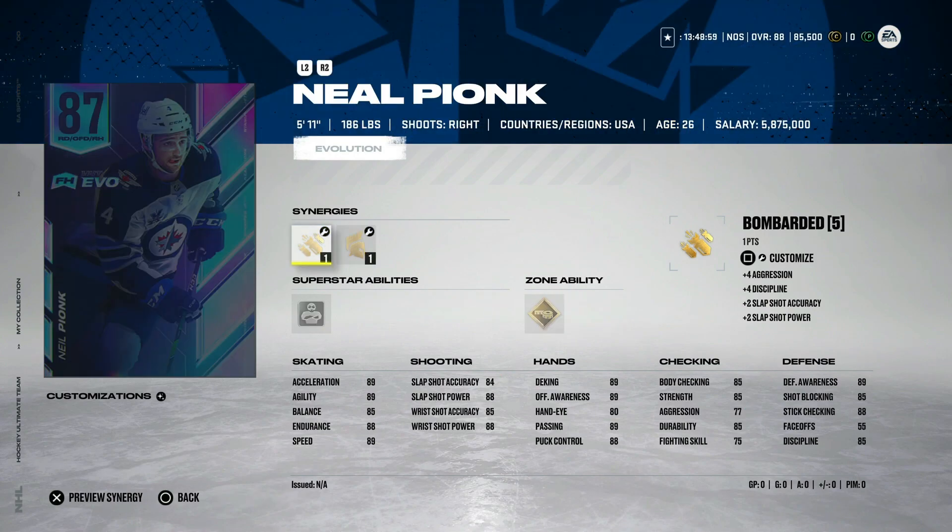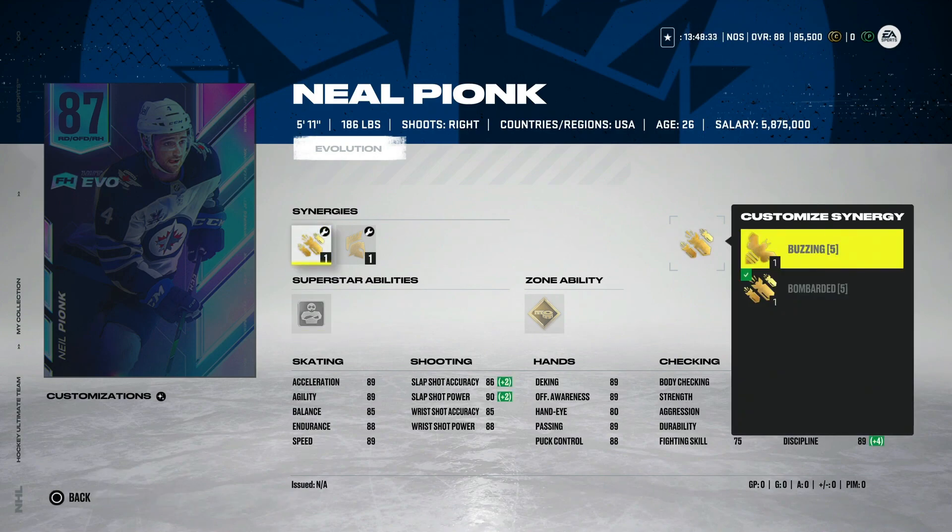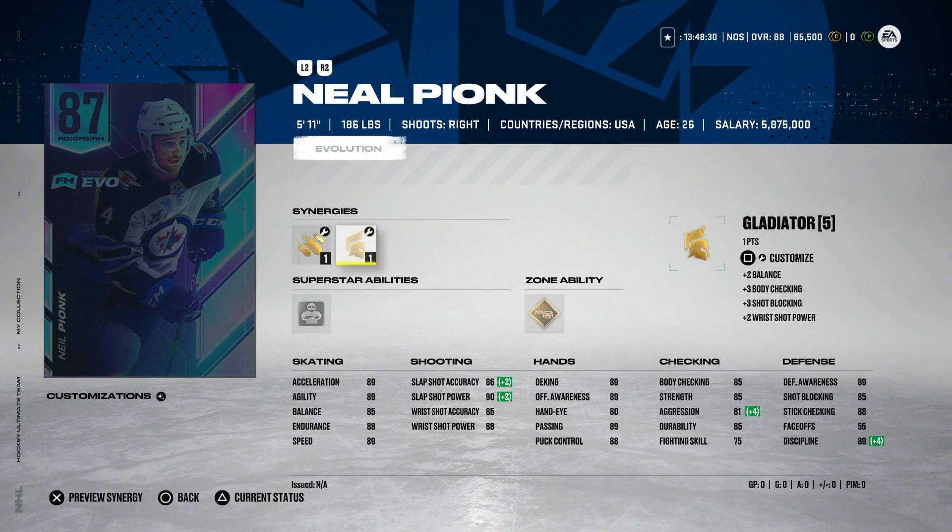Then we've got our next master set item — the 87 overall Neil Pionk. His career high in goals is 6, and he's already got one this year. Five more would probably be a safe bet. He's 5'11" with 94 speed and 94 acceleration — very good, very Kale Makar-ish. But there's a chance he doesn't score that many, and he's only 5'11". Bouncer's pretty good. Bombarded is nice. He also has Buzzing, which makes his speed go up to 90, so he is usable right now. But his cost is absurd — not worth it in my opinion. The 87 Neil Pionk is not going to go up by very much, so it'll be weeks between upgrades.